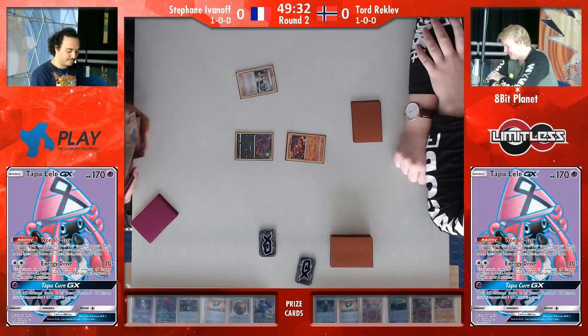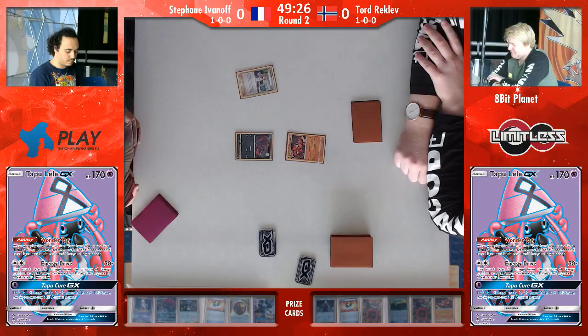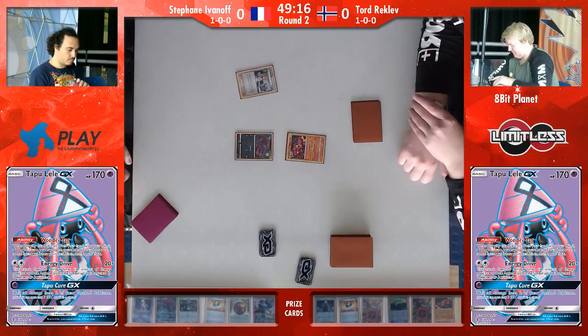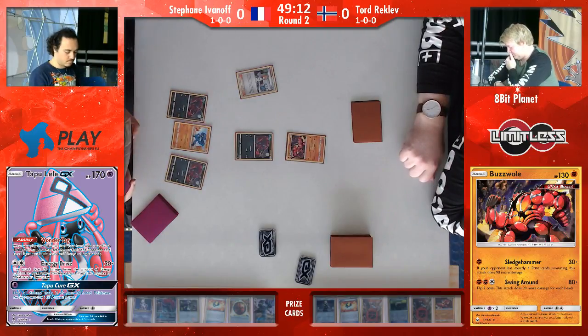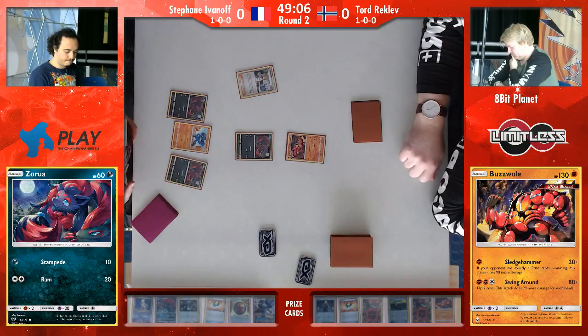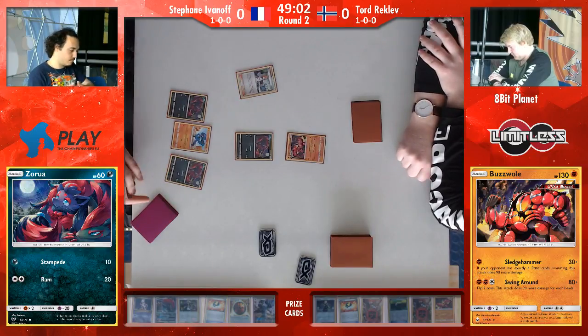But in this alternate universe we're staying in today, Stefan is actually the one with the Zorua. So the non-GX Buzzwole also just deals 30 for one energy. And with the Buzzwole GX, you can knock out a Zorua and then put 30 on the benched Zorua as well. This of course sets up knockouts for the future. But now with Diancie Prism, it's actually so easy to just knock out the Zoroarks with one energy anyway, so this might not even be really needed.